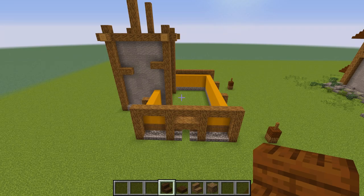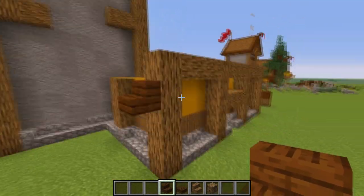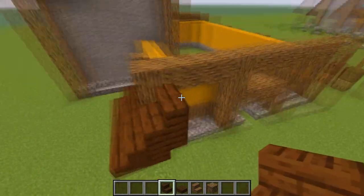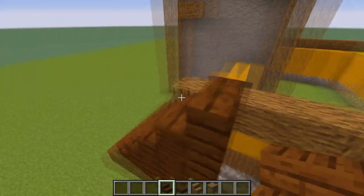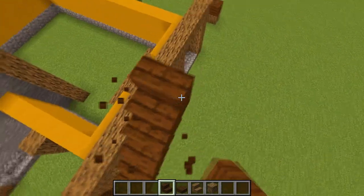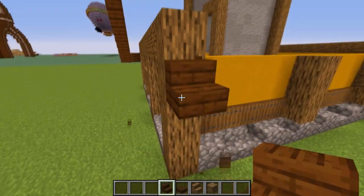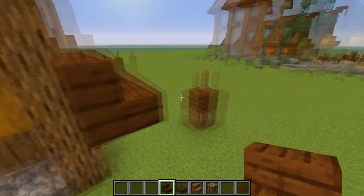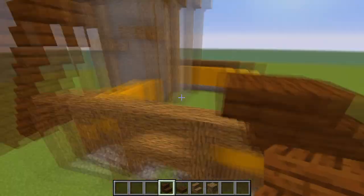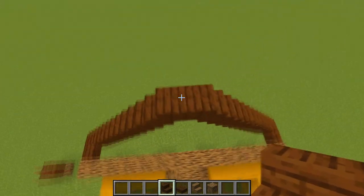Now it's time for roofing. Start from one block down from the pillar and extend by two. From there we're gonna use a simpler style of roof — combine upside-down and normal stairs until you get to the midpoint. From there do exactly the same thing on this side: one block below, extend two, and do the same thing.